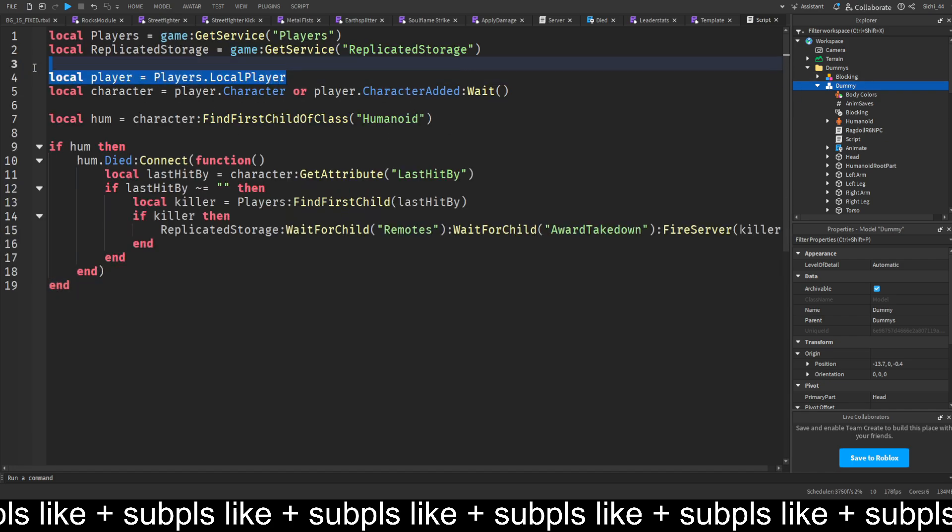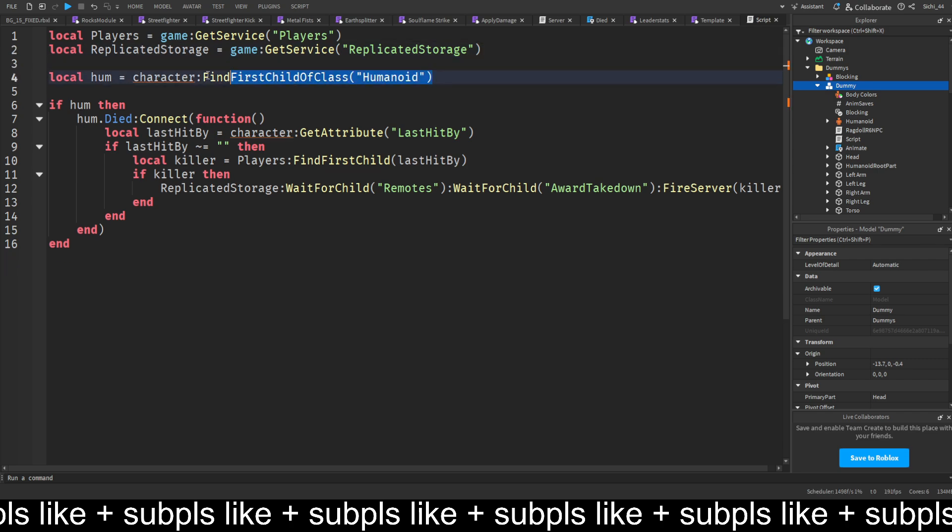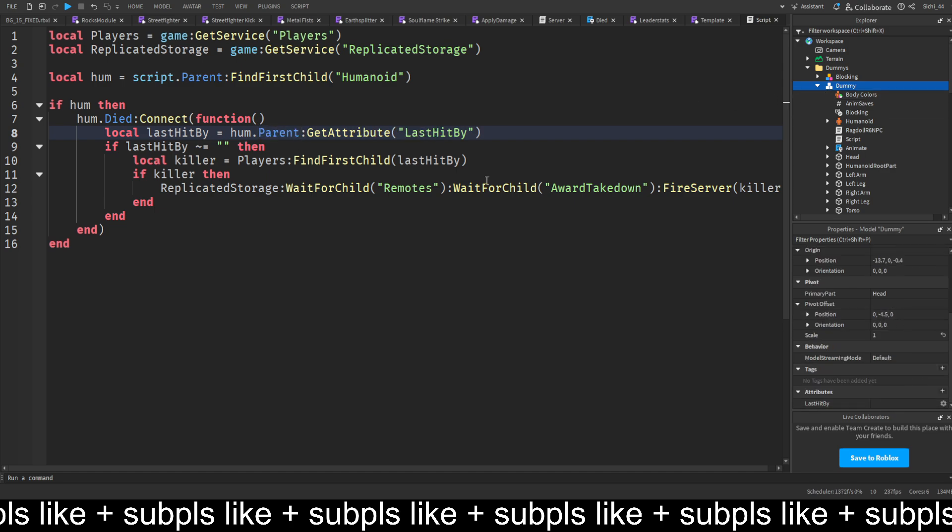We remove the player reference since we don't have it in a server script, and remove the character reference. The humanoid is just script.Parent:FindFirstChild('Humanoid'). Then lastHitBy is humanoid.Parent:GetAttribute('last_hit_by'). If lastHitBy isn't equal to nil, we get the player by that name.